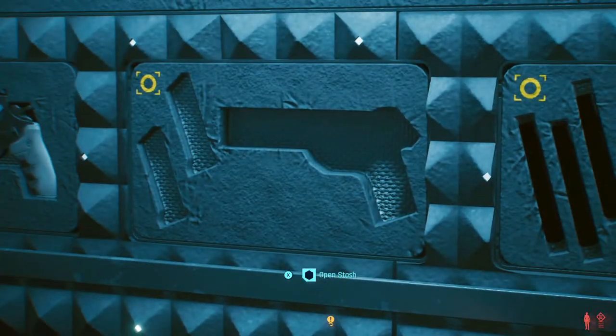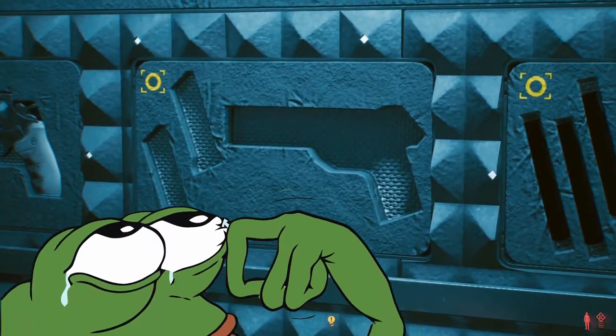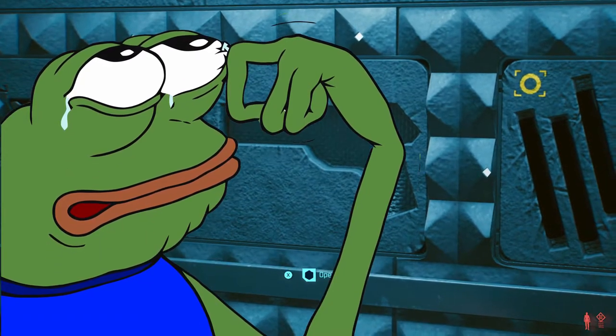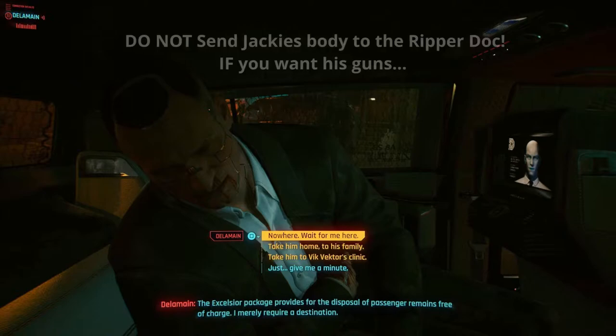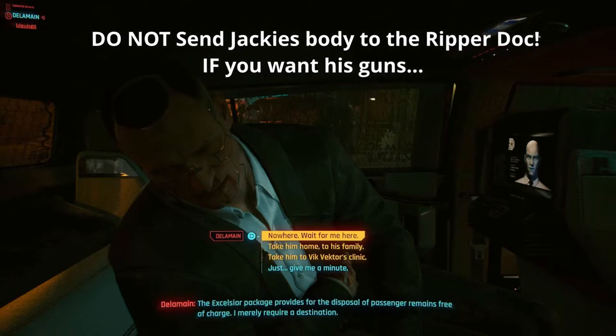Speaking of not having things for the armory — Jackie's pistol. Like it says in the next slide, do not send Jackie's body to the river. Don't choose any option besides that and you're good to get his guns later.